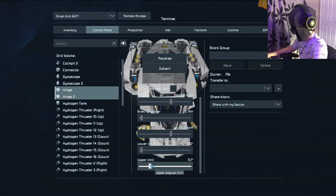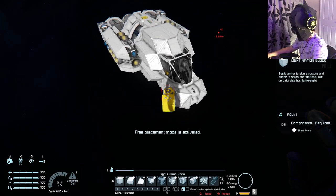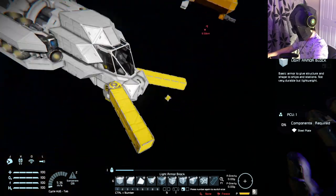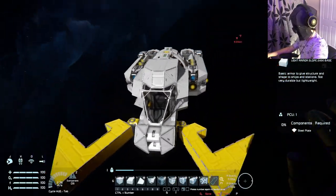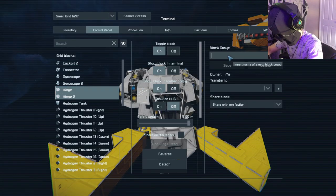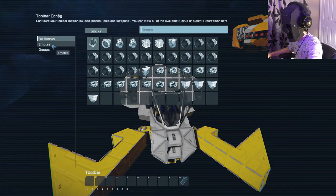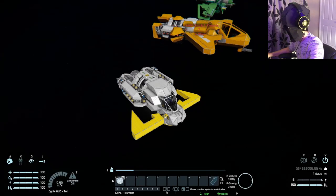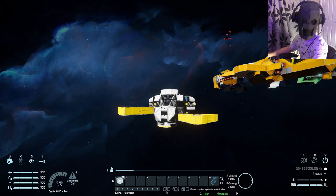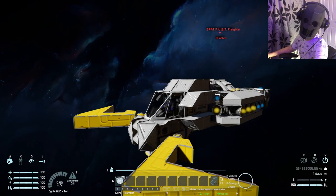If you had mirrored the hinge placement, you would have had to reverse one and group them together and then reverse again — this method is just easier. Now I can adjust both at the exact same time. Let's do something simple, like a steep 60-degree angle, and then maybe folding all the way back. You can group the wings together, name the group something like 'wing,' and add it to your toolbar. Click reverse and now you can fold the wings to one position and back out. As you can see they're a little lopsided — just make sure you know exactly where you're placing your hinges to avoid that.